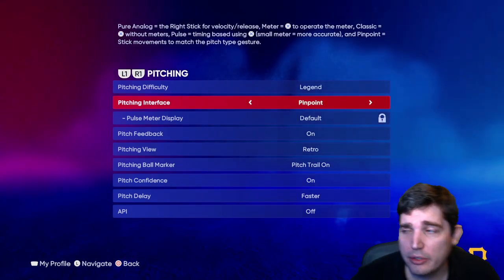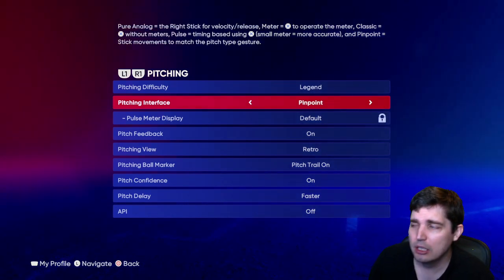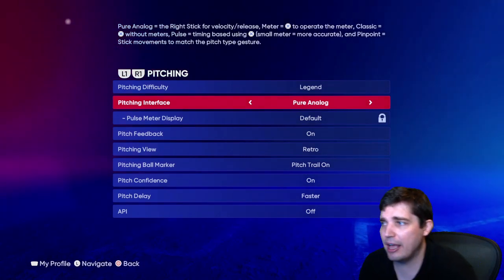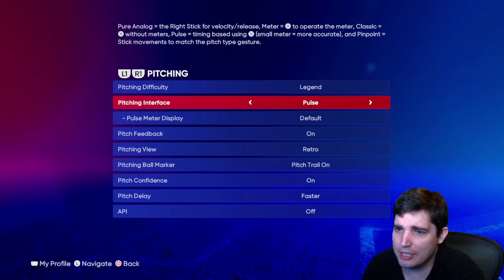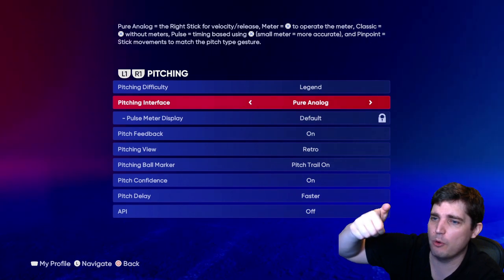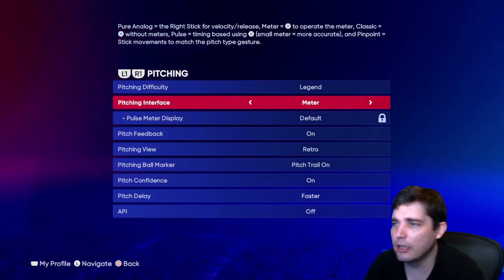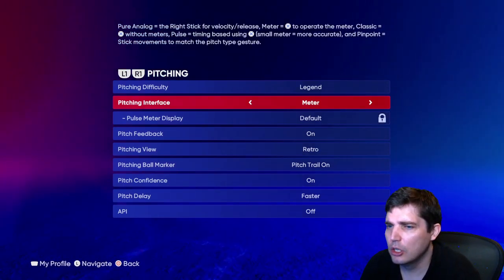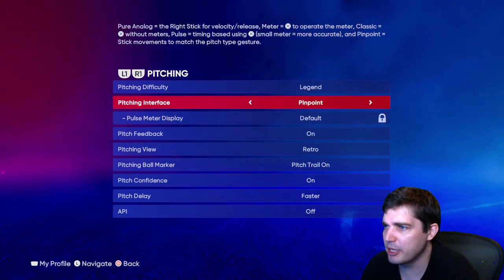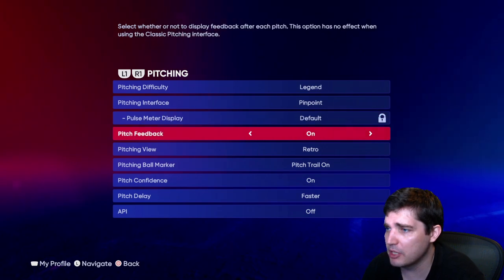Pinpoint definitely took a nerf this year. I might try going back to meter or pulse. Pulse is like a flashing in-and-out thing that you time. Pure analog goes back and forth. Meter is like old-school — you click it like old-school Madden field goals. But go with pinpoint for right now — to my knowledge it's the best, and that could update through the year.